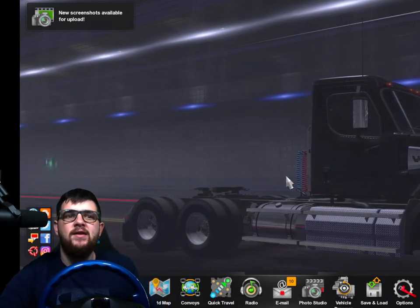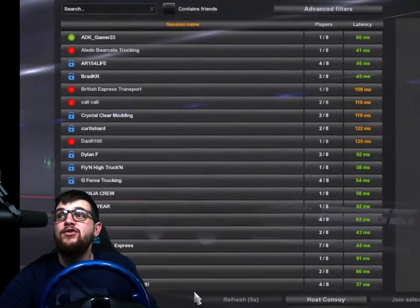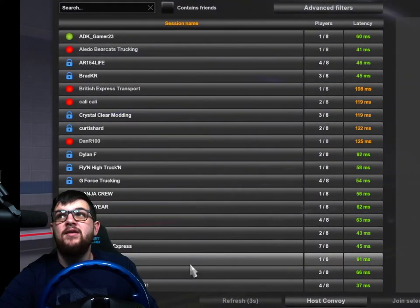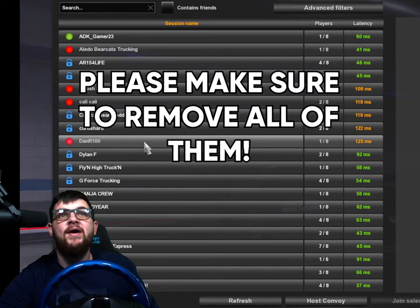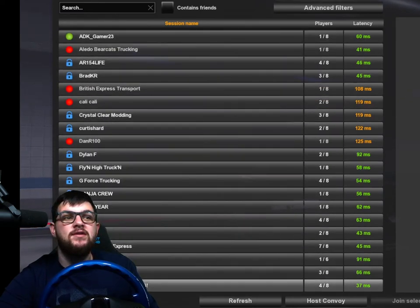Right over here you see 'Convoys' — that's how you know you made it. If you click on Convoys and your game crashes right away, that means you probably still have mods in your game. Make sure you take all the mods out of your mod manager.